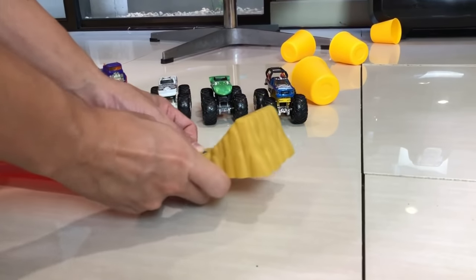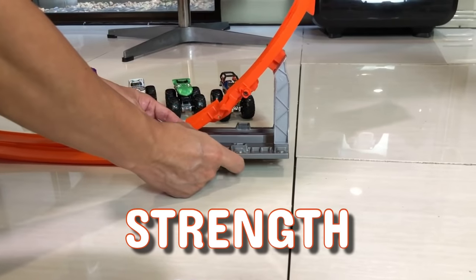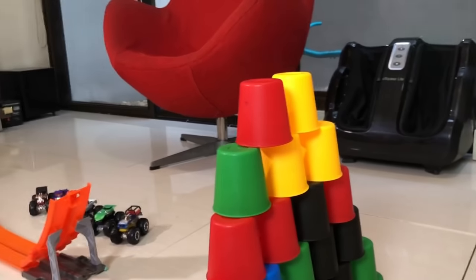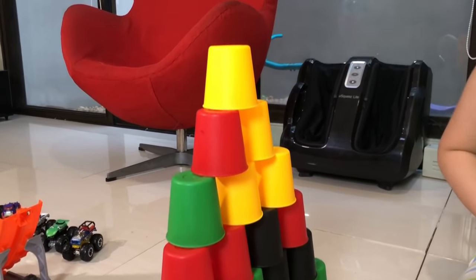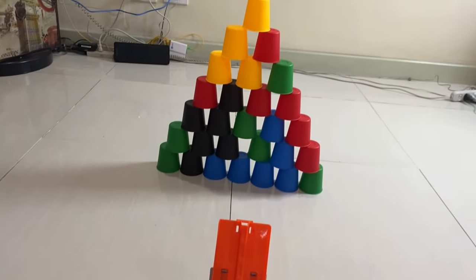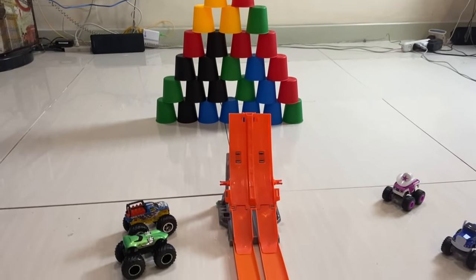Now for the second challenge, which will be all about strength! We'll find out which team is strongest by knocking down this Tower of Cups. Each team must race down this 5-foot drop again, make an epic jump, and knock down as many cups as they can! The team that knocks down the most cups wins this challenge!